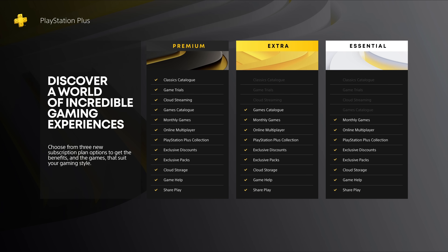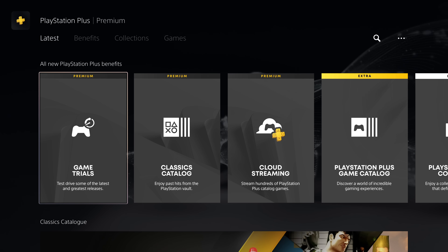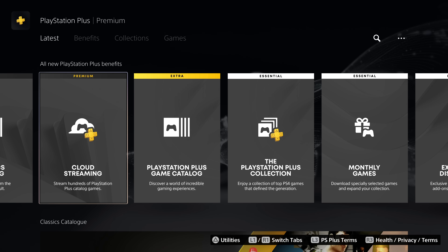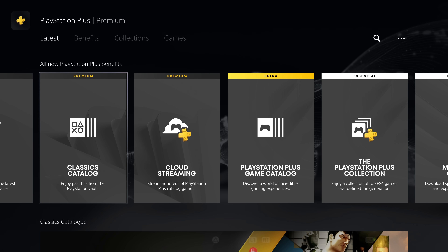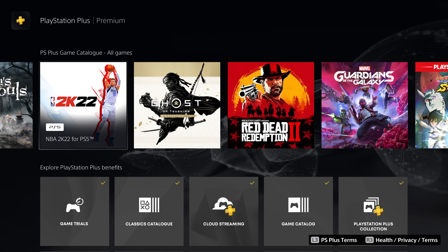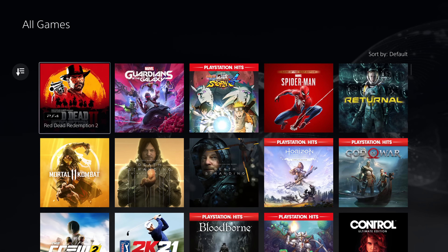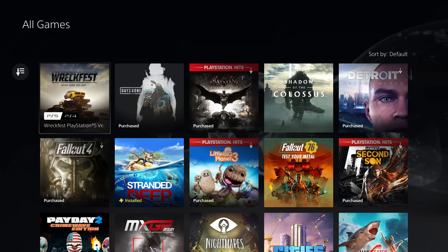So we've looked at all three tiers, the different games available, and the different benefits. Here are my final thoughts. If you've only ever used PS Plus without a PS Now subscription, you'll automatically move to the Essential plan and see no difference from what you've used over the last few years. It's a great entry-level plan with the PS Plus Collection games and monthly games. But if you want to play awesome PS4 and PS5 games like Spider-Man, Demon's Souls, and other relatively new titles, the Extra plan is hard to pass on. It's not a lot more than Essential, but you're getting hundreds of PS4 and PS5 games — download just two or three and it's pretty much paid for itself.